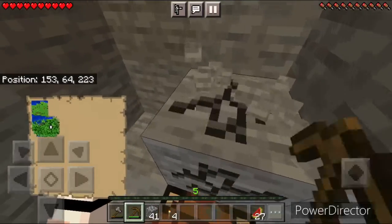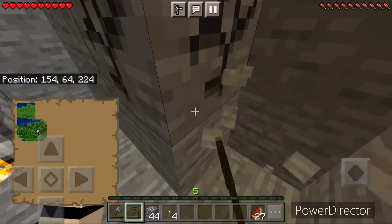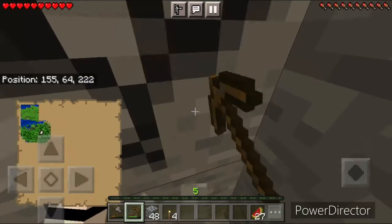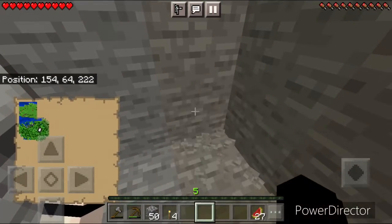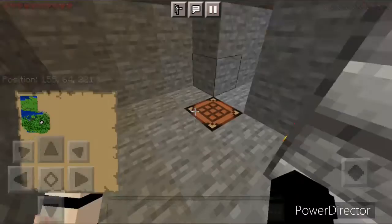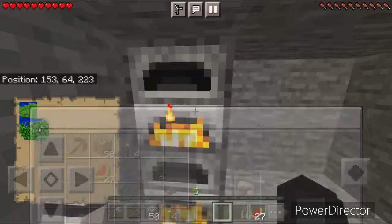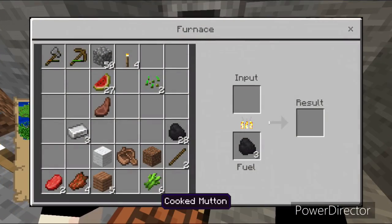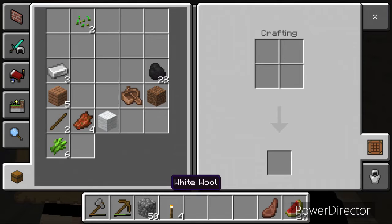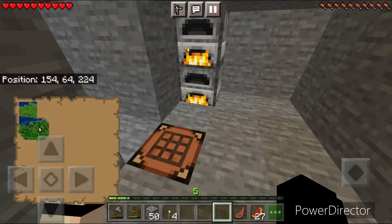I don't know why I just used my wooden pickaxe to finish mining out this area — I used it to completely finish mining out the little 3x3 area. I had to check if I had do not disturb on, and then I organized my inventory a little, because why not. Then right here I kind of just AFK'd — I think I was talking to my brother. I don't know what we were talking about. I checked on the stuff in the furnaces, which is pretty good.